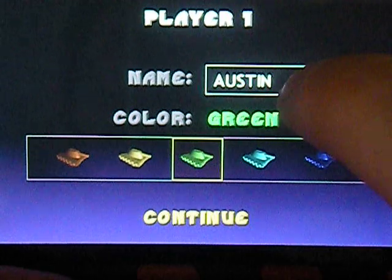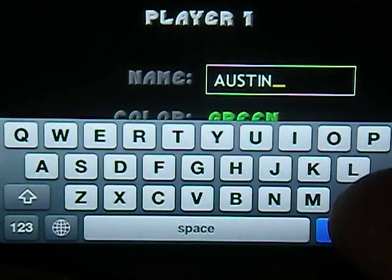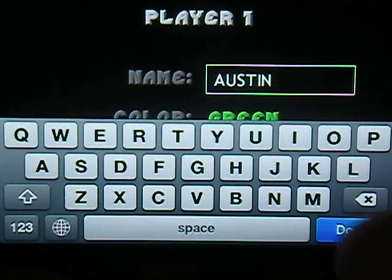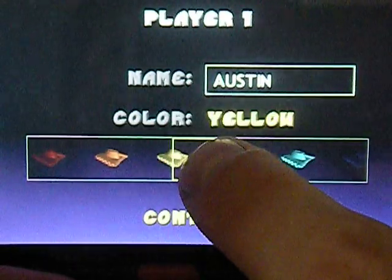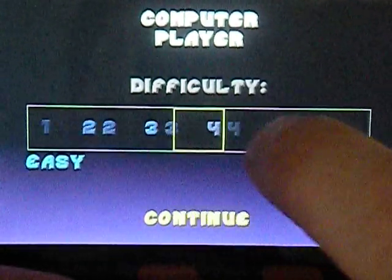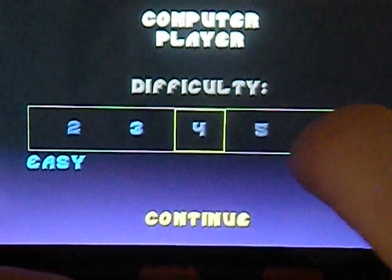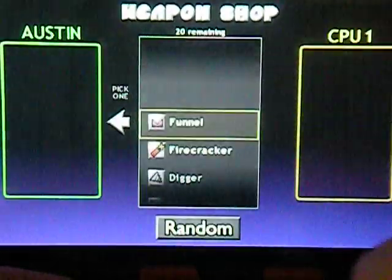Go to one player. You can change your name using the iPod keyboard and change your color. Then you can choose your difficulty setting — there are ten levels.